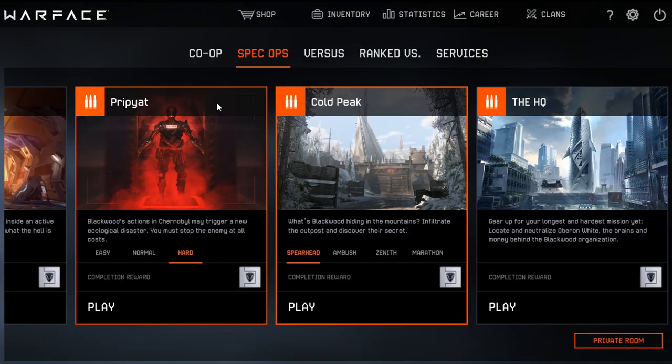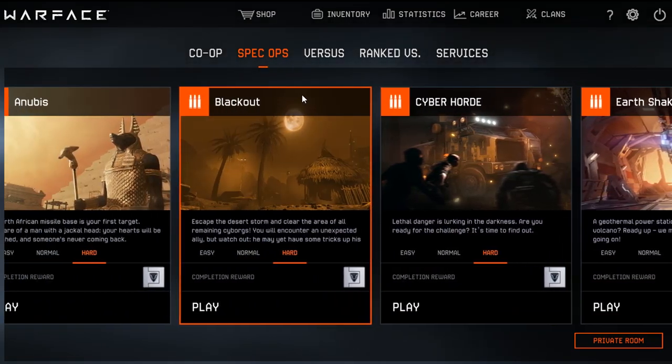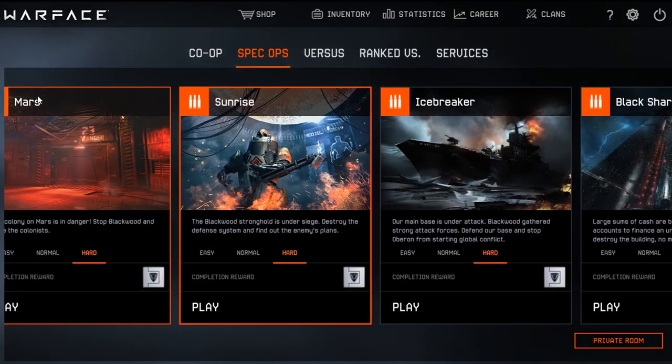The 12 special operations are: The HQ, Gold Peak, Pripyat, Earthshaker, Cyber Horde, Blackout, Anubis, Black Shark, Icebreaker, Sunrise, Mars, and Hydra.